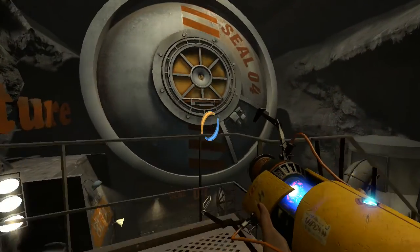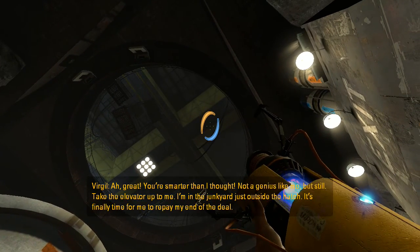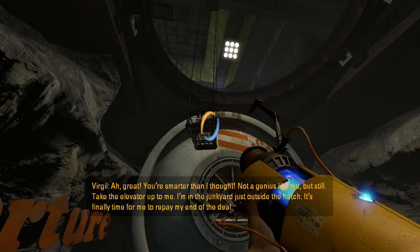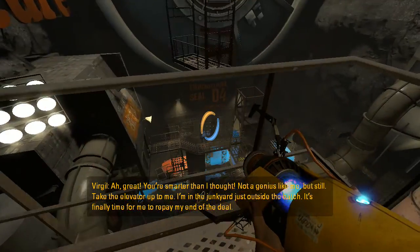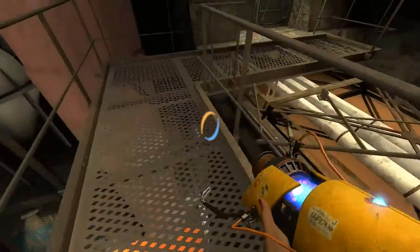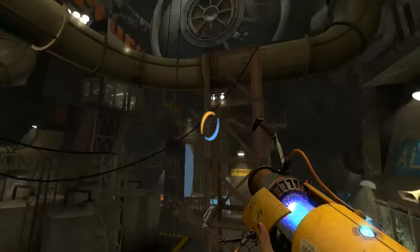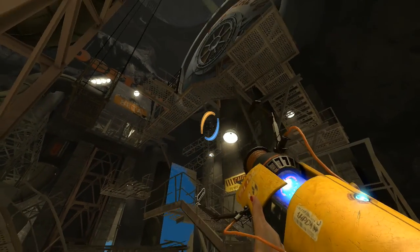You're smarter than I thought. Not a genius like me, but still. Take the elevator up to me — I'm in the junkyard just outside the hatch. It's finally time for me to repay my end of the deal. Time to meet face-to-face at last. Alright, where's that elevator? We should be able to get it from here.